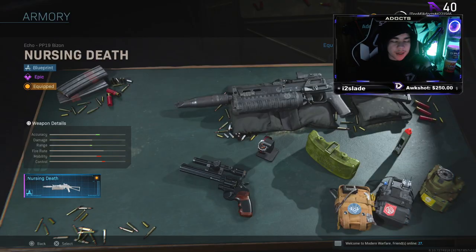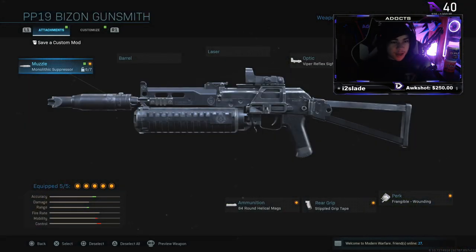What's going on guys, it's your boy DoomaDocs here. Today I'm bringing another video to the Doom channel. This video is on the PP19 Bison Nursing Death variant. This variant dropped on the release date of the new season pass. This gun is absolutely insane and fun — I personally love the weapon. It's definitely fun, it's definitely underrated, and it's got that all-slate black urban look, that old traditional weapon look.